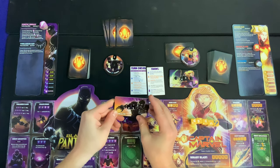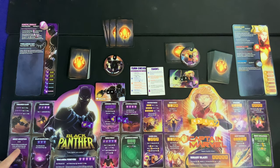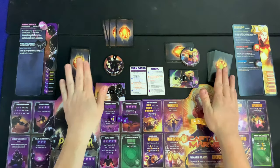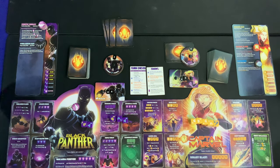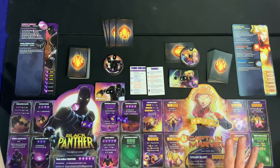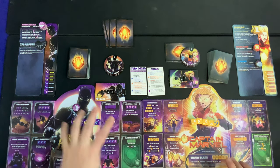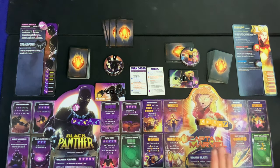Black Panther has Energy Absorption — whenever damage is successfully dealt to him, he gains a Kinetic Energy token. Every single character in Dice Throne is completely asymmetrical with their own special decks, tokens, and counters. Once Black Panther hits eight Kinetic Energy, he can do a bunch of cool stuff. You can also spend two Kinetic Energy to increase attack damage by one. That was a solid first turn by Captain Marvel — she did damage and upgraded a card.